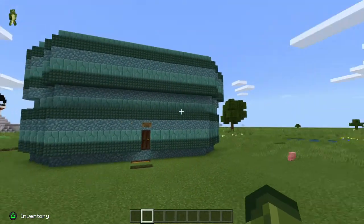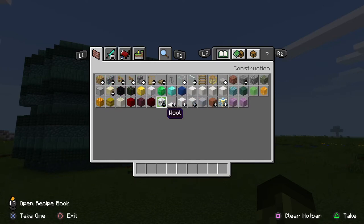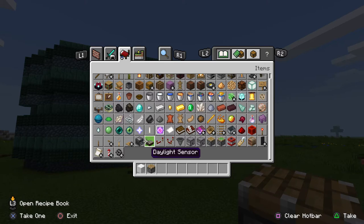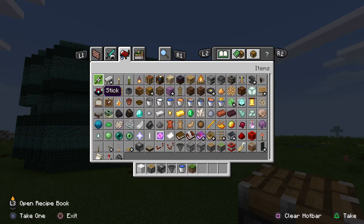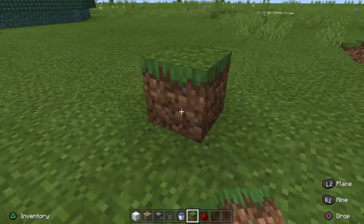Let's go over the things you need to make this. You would need a piece of wool, a regular piston, an observer, and a hopper. Plus a water bucket if you're going to need to make lots like I've done, and then dirt or grass, and redstone.